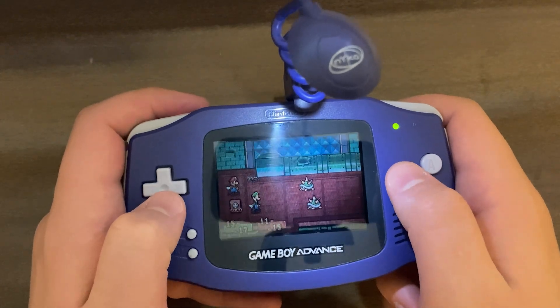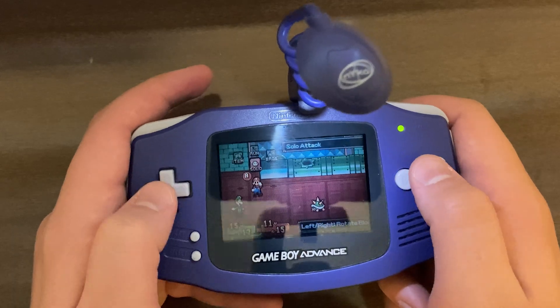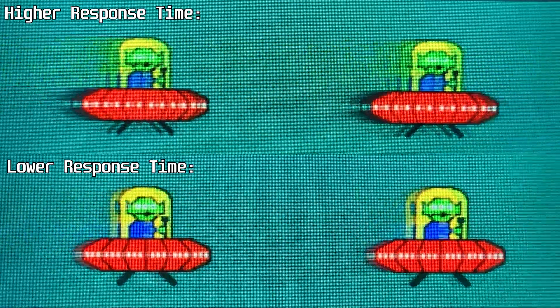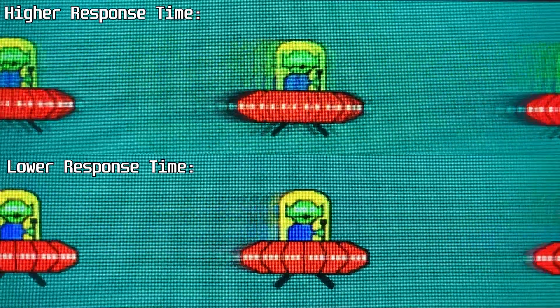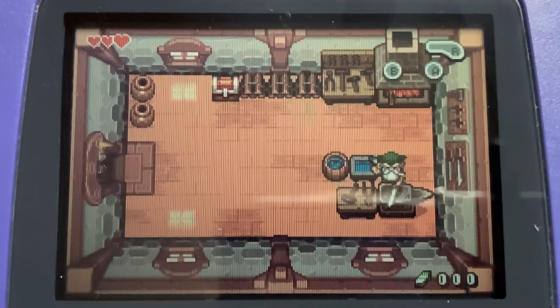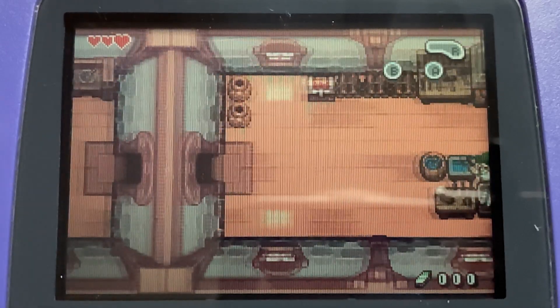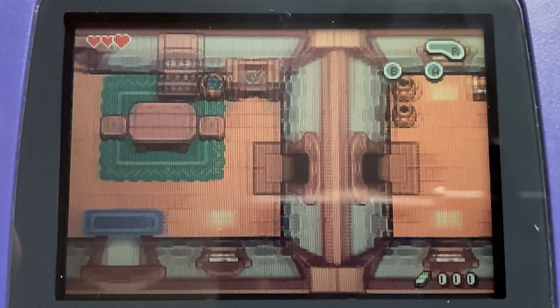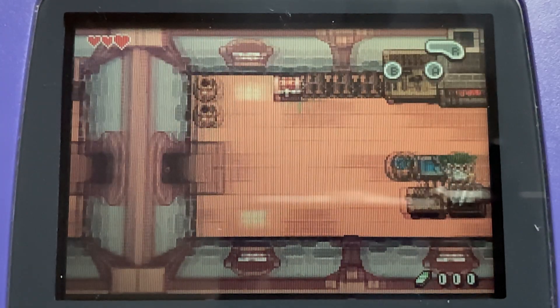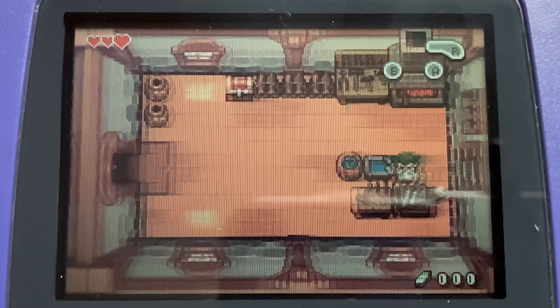This screen does have one strength though, and that's response time. So many people conflate response time and input lag, but response time actually refers to pixel response — essentially the speed at which individual pixels can change their colors. This is hard to measure objectively with the tools I have, so I'll just show recordings of each screen. For this screen, you only really see colors from the previous frame disappearing, not from multiple previous frames as we'll see in a minute.